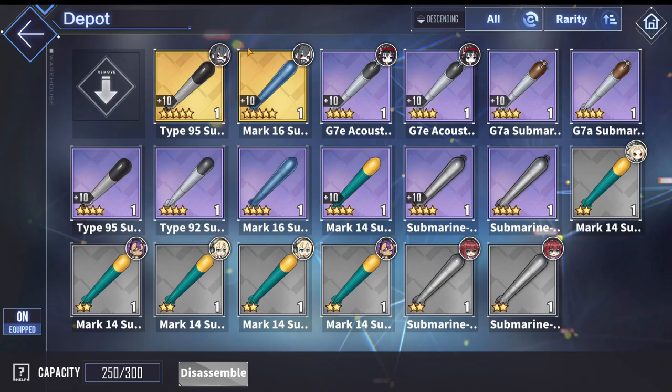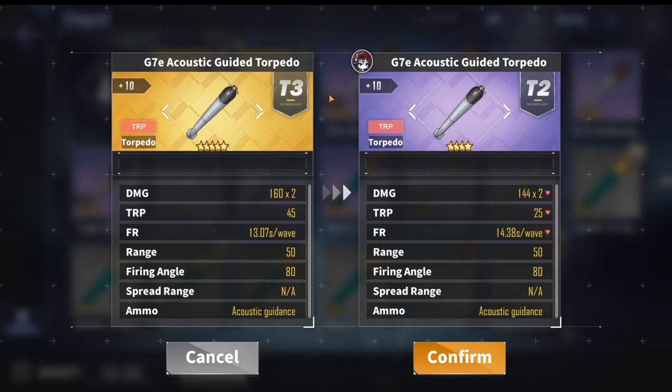If you don't have any gold gear, go for the purple version of the G7E Acoustic Guided Torpedo. The purple torpedoes follow the exact same ranking order as their golden counterparts — they are literally direct stat downgrades. If you do get higher rarity versions, make sure you are using them. First place again goes to the G7E Acoustic Guided Torpedo due to its magnetic tracking ability.